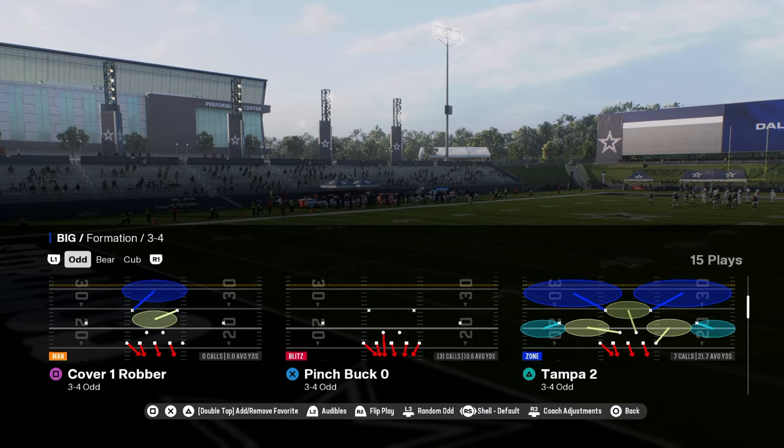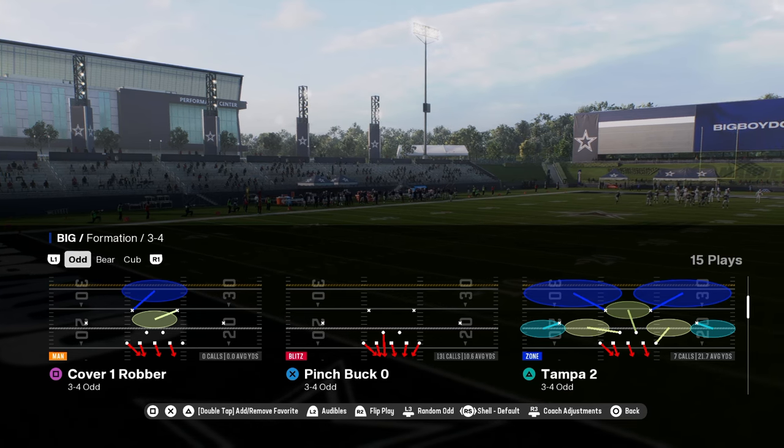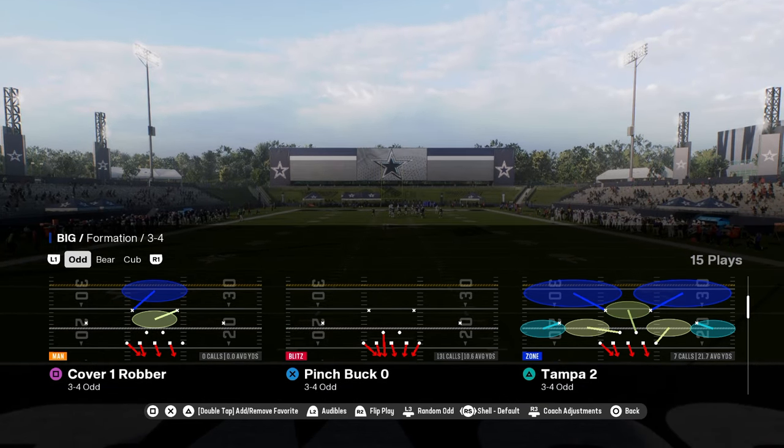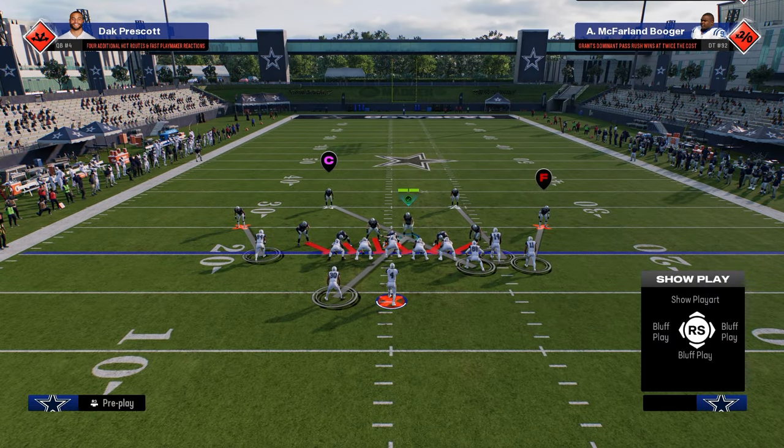Everything is going to be based out of pinch bug zero because of the blitz angles that this blitz affords us. This is going to be the primary way that we're going to be trying to get pressure. This look oftentimes is going to force them to block somebody.